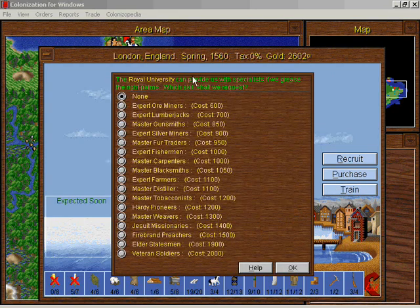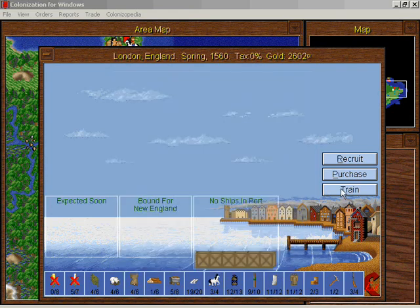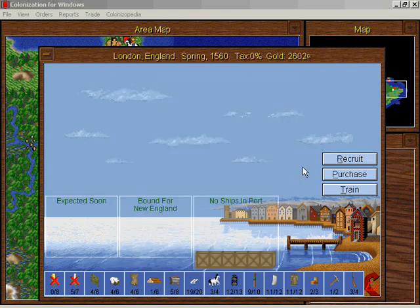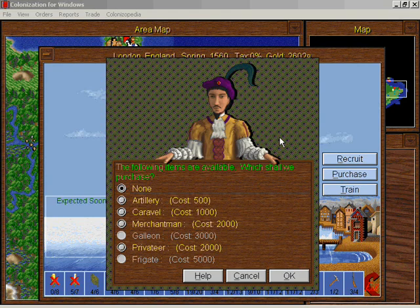I can train anyone here with this kind of gold — soldiers would be nice, and elder statesmen are always valuable; they produce Liberty Bells. I don't really need them right now. There are a couple of other useful trades here like fishermen and farmers, but I won't train anyone here. I'm not going to spend this gold recruiting people because they're just going to come to us eventually. We are English, so we only need two thirds as many crosses to get immigrants as the other nations.